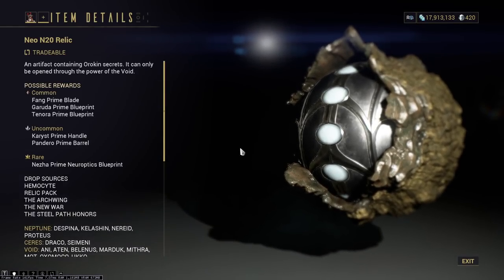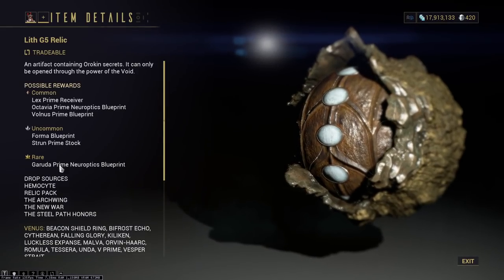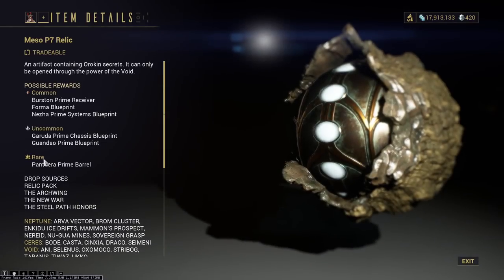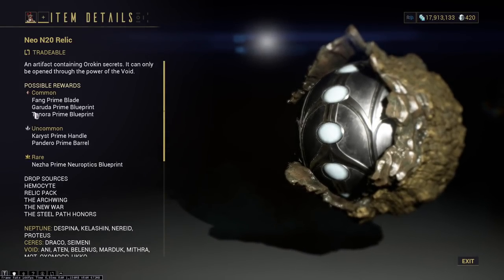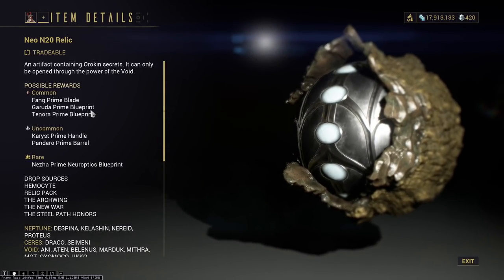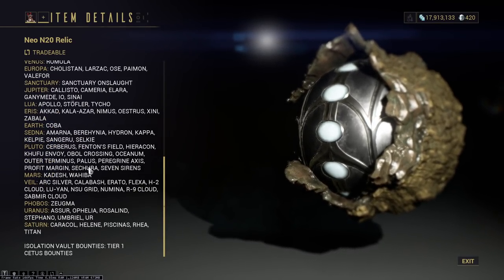Then you have Neo N20. I should mention: Lith G5 has Garuda Prime Neuroptics Blueprint as the rare. Meso P7 has Garuda Prime Chassis Blueprint as the uncommon. Neo N20 has Garuda Prime Blueprint as the common. These drops look pretty good so far, definitely favoring it.